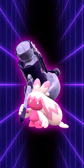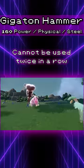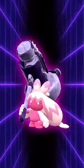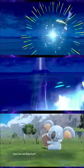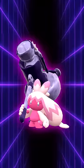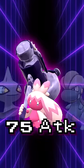Tinkaton is the sole user of the physical steel type move Gigaton Hammer. This attack has 160 base power and only has the drawback of not being able to be used in succession. It's a pretty ridiculous move on paper considering you can't miss. Steel types across the board would love to have this tool at their disposal. Unfortunately, Tinkaton isn't able to make full use of this move due to its pretty mediocre attack stat.